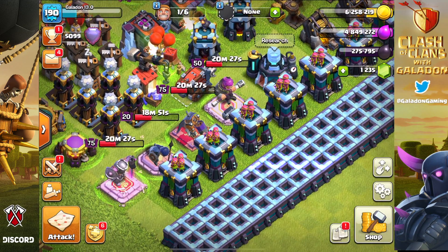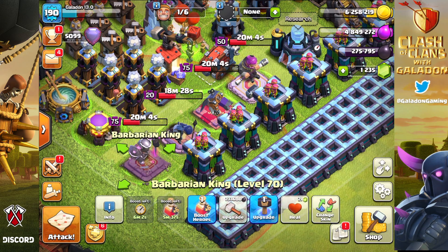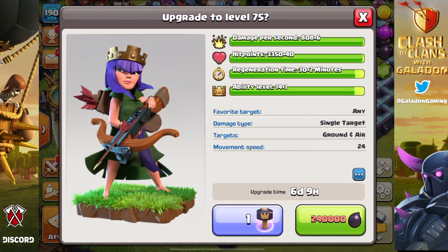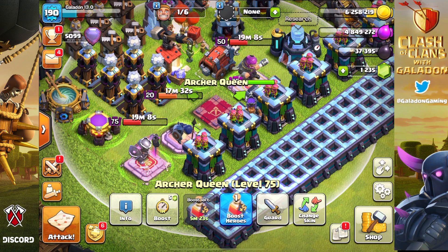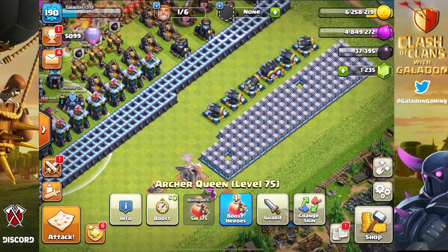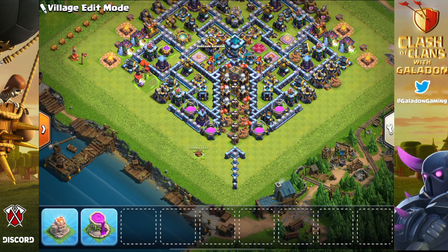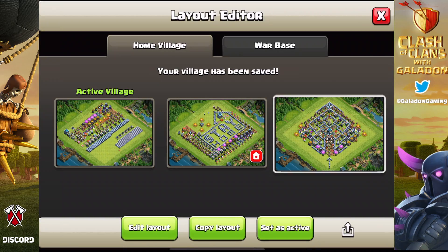Back over to the progress base — the heroes were boosted and we're going to upgrade them anyway since we were done raiding. The Archer Queen: we've got the loot, the hammer, and the book to take her from level 73 straight to 75. Instantaneously two levels — there she is, finally maxed out. That was my first priority. Then we'll finish with the Barb King, the walls, and the cannons.